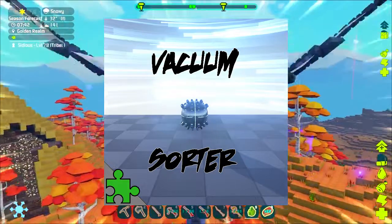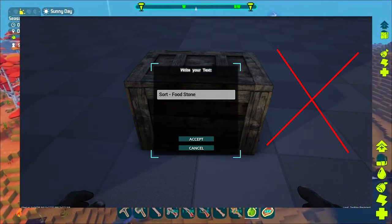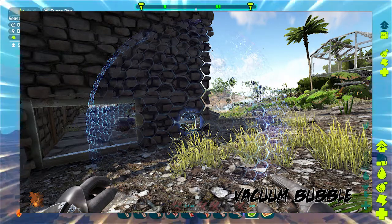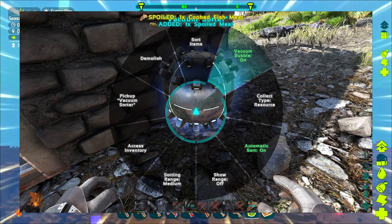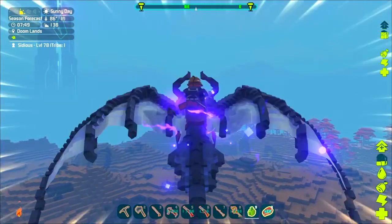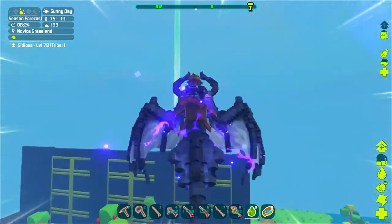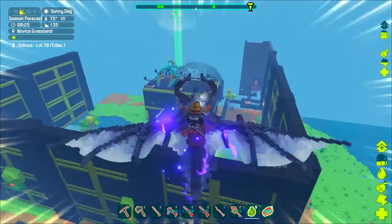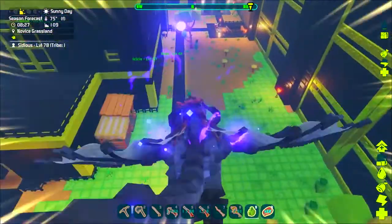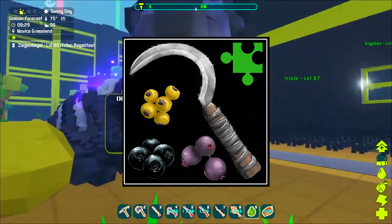Next is the Vacuum Sorter. You can automatically sort any resources you put into it into the chests you have — you just do specific naming on the boxes so items go exactly where you want. A sorting system in PixARK would be great: go out, get a bunch of stuff, throw it into the sorter, hit sort, and it puts everything neatly organized into all your storage units.